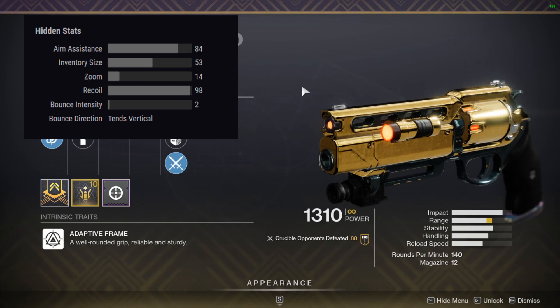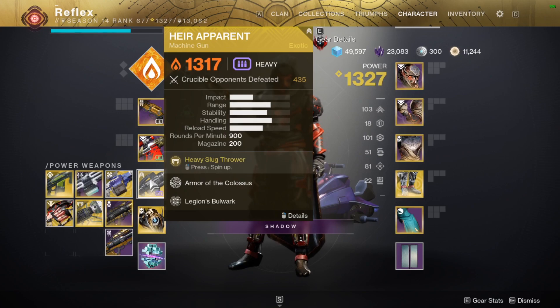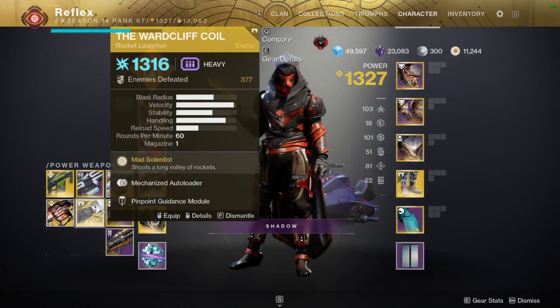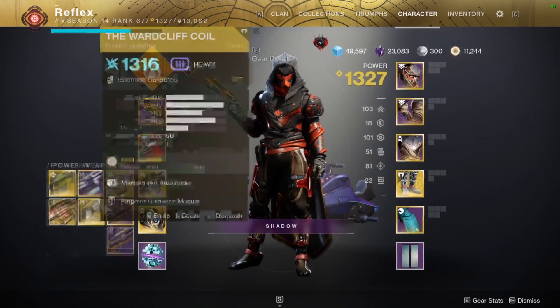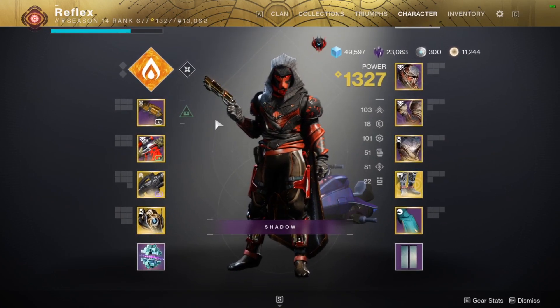We'll be pairing this up today with the Adored sniper, the Heir Apparent LMG — swapping that back and forth with the Wardcliff Coil just to change it up and meme around — same armor, and then top tree six-shooter Golden Gun, which I typically use.